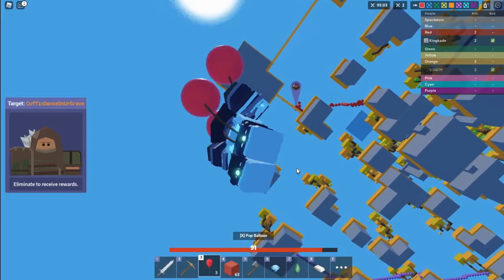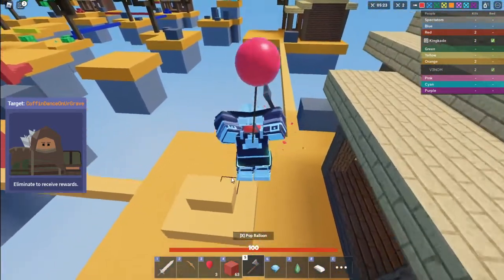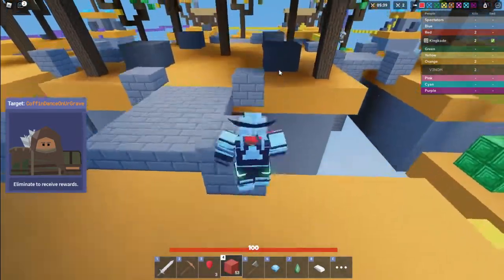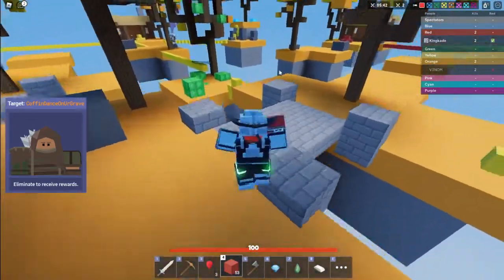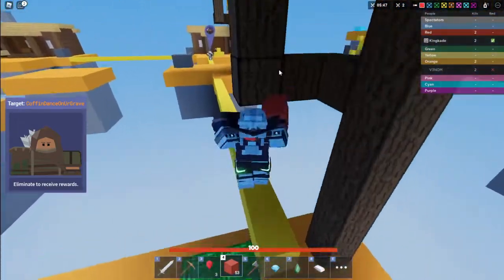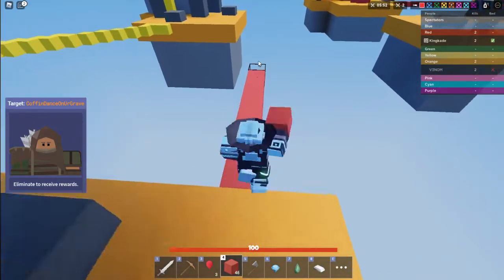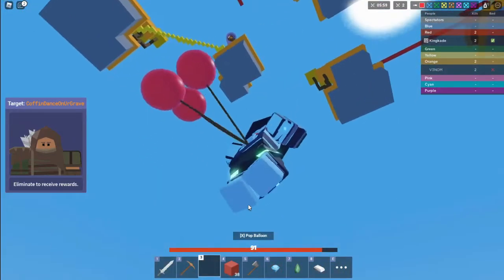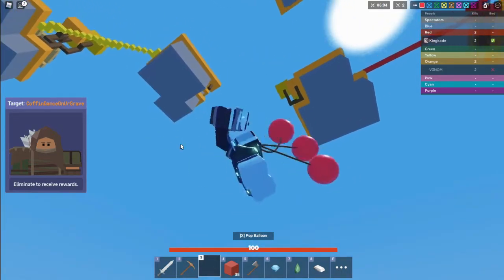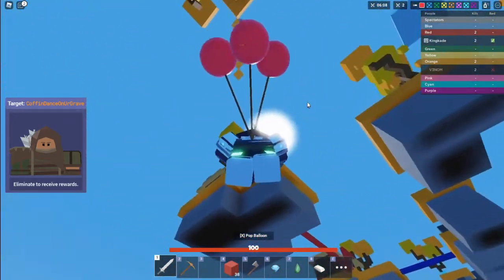He's going over to middle — I'm kind of hoping he gets my bed. Let's pop our balloons real quick. It doesn't really look like he's going for my base — maybe he doesn't have enough wool. Yeah, he's not really building over to my base. He shot me off again. If he doesn't have wool, I don't know how he's going to get over there. Yep, he has wool.